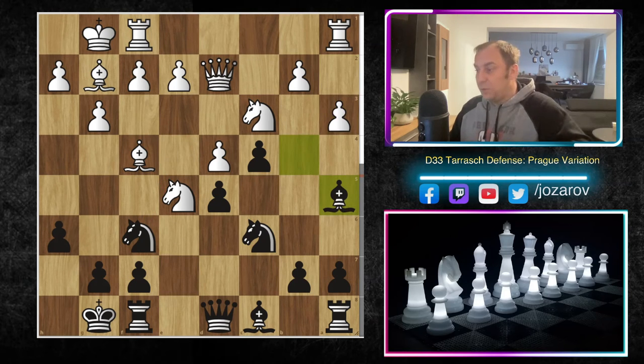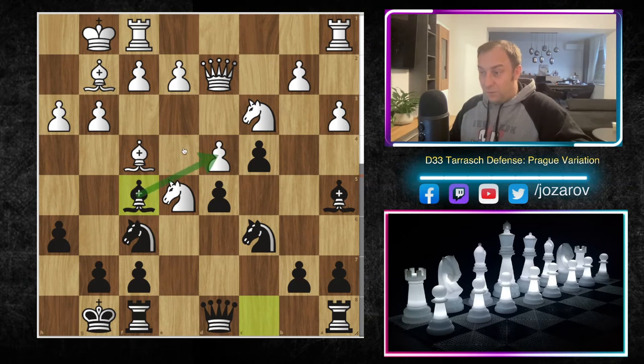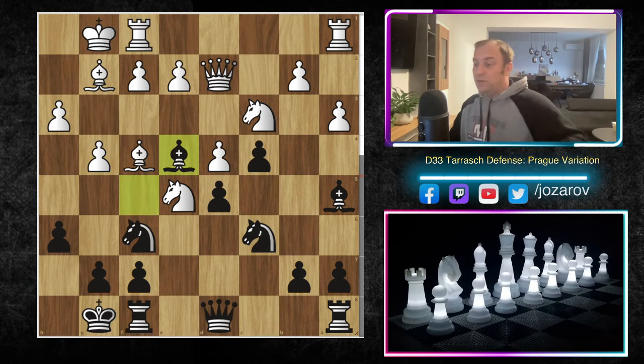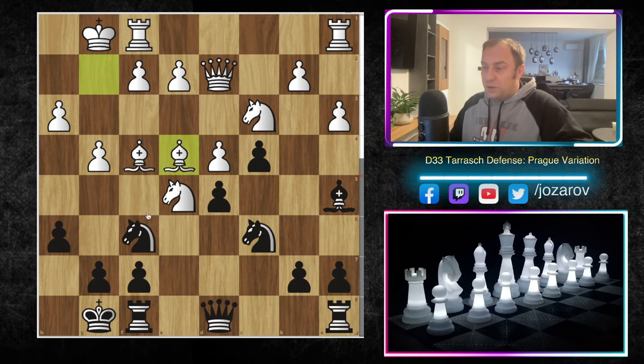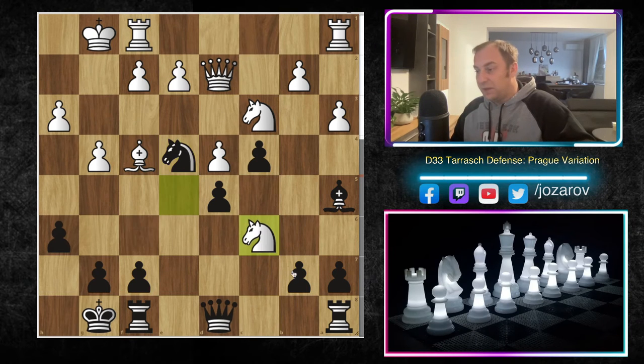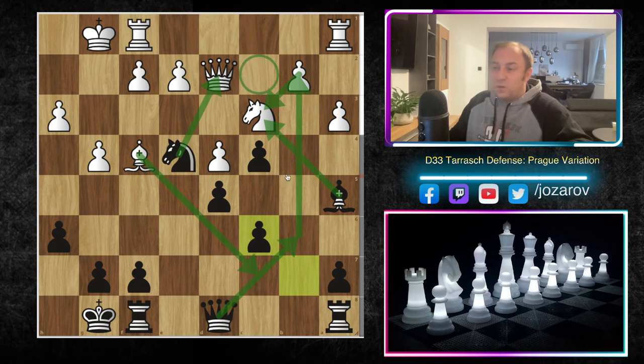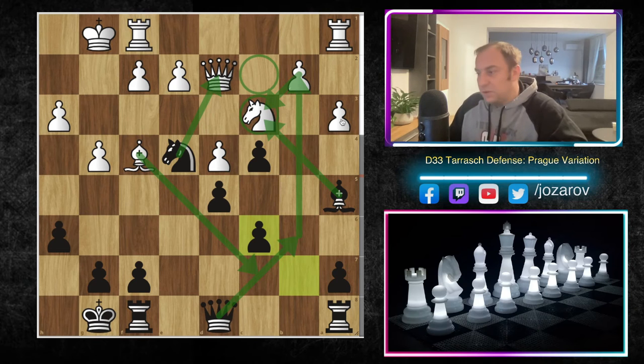The continuation: knight a3 kicking the bishop, bishop to a5, h3, bishop to f5 — a very important move controlling the e4 square, creating a huge positional problem for White. White would love to break on the queenside with b4, but Black's space advantage doesn't allow a simple push on b3. After g4, bishop to e4 is a perfect move by Stockfish. If knight takes e4, it's simply a lost game; knight takes c6, b takes c6, and White is strategically lost — the engine gives a 1.5 evaluation in Black's favor.